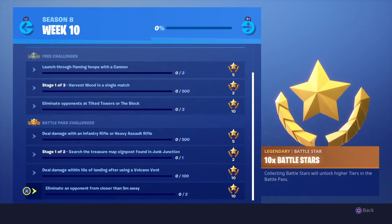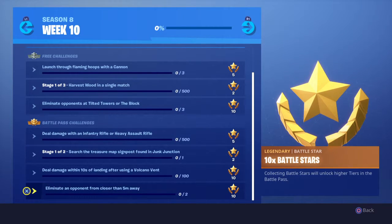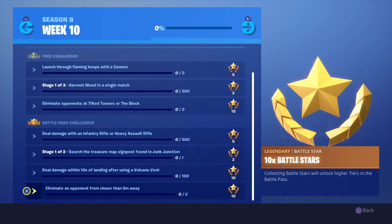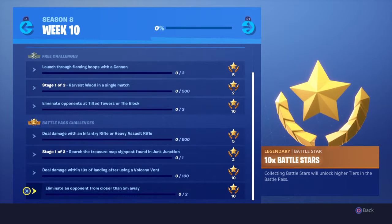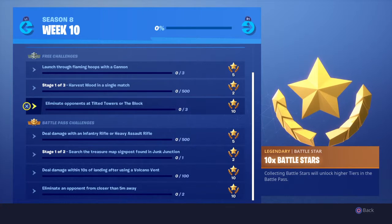You have eliminate an opponent from closer than five meters away. I believe this can be cheesed in squads — if you knock someone down, run up to them face to face and finish them off, I think it can be done that way. If not, shotguns are your best friend, especially at Tilted Towers. That one and the eliminate opponent challenge actually go together nicely.